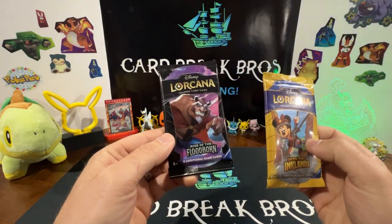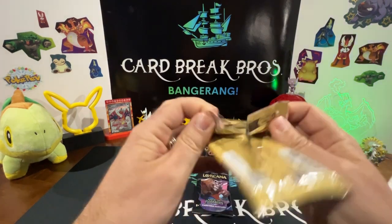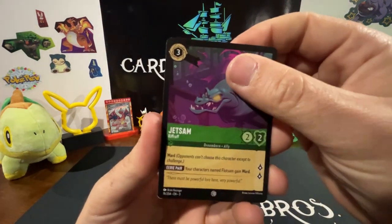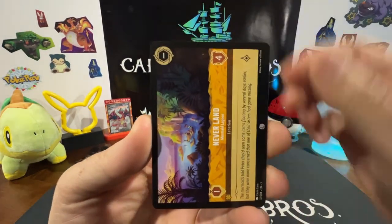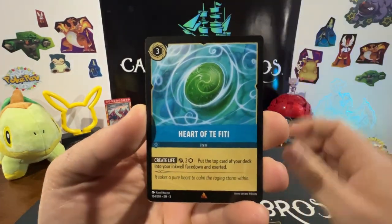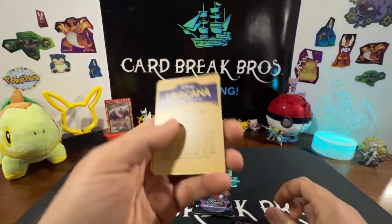One of these is Rise of the Floodborne out of one of the hobby boxes at the card shop. Let's rip into this last Inklands one — maybe we pulled a rare pack. Jetsam, Magic Broom, Peter Pan, Neverland, Magic Broom, Prince John, Wildcat's Wrench, Baloo, Heart of Tafiti, Olympus Would Be That Way — that was it for that one.